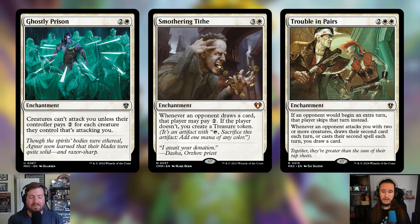Trouble in Pairs — two and two white — an enchantment. If an opponent would begin an extra turn, that player skips that turn instead. Whenever an opponent attacks you with two or more creatures, draws their second card each turn, or casts their second spell each turn, you draw a card. Basically, if an opponent plays Magic, you draw a card. Also relevant because there is a card in the deck that gifts an extra turn.